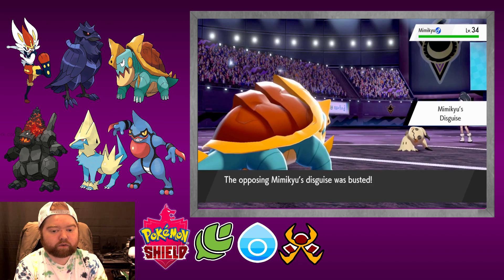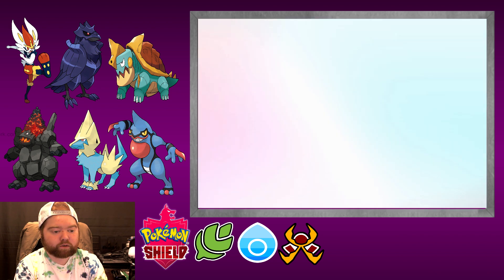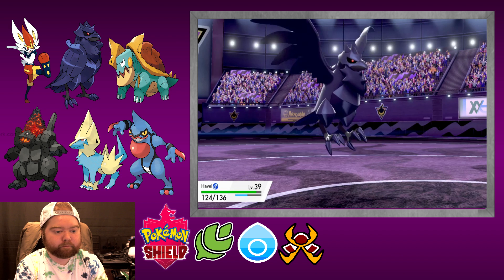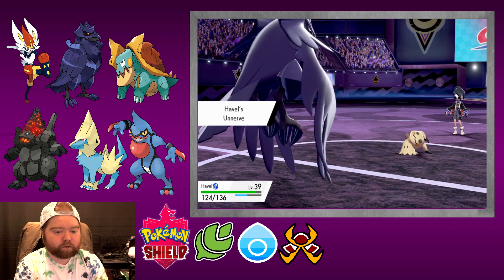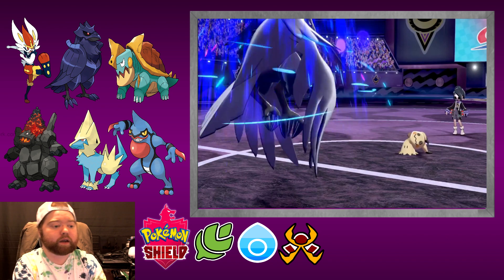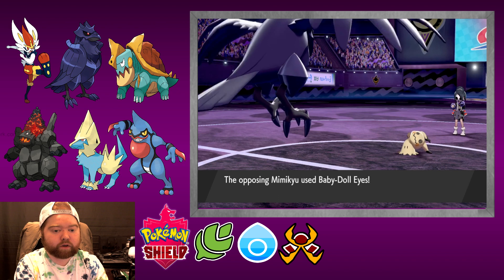Disguise — so it had a built-in protection. I guess we'll go into Havel and see what he can do against this thing. Why is it so annoying, dropping our attack stat? Stop dropping our attack — you don't need to be doing that. Why don't you actually hit us with a move?